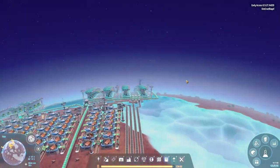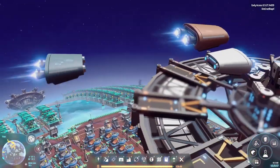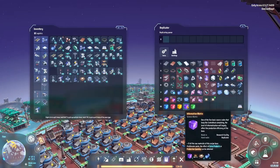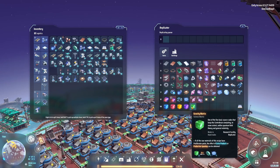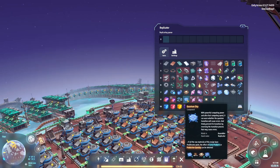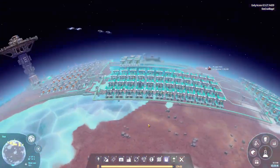I ran into the problem where for a number of the science packs — purple and green — they both require processors. Purple requires processors straight up, as you can see at the bottom of the screen. Whereas green requires the blue processors, which require processors and other stuff to make them. And that's meant I've had a massive shortage of processors being made.